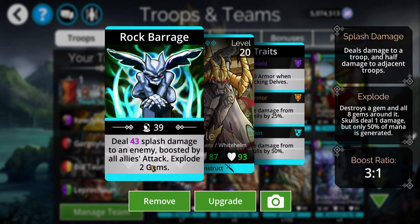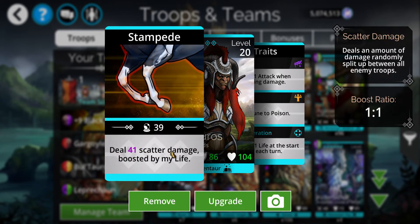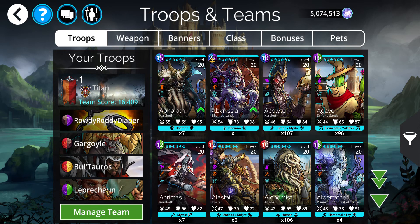They just double up on mana blocking. Boltoros does scatter damage boosted by his life on a 1 to 1 ratio — not too bad. And if you multiply that by the 160% metal, not doing too bad. Then Leprechaun.